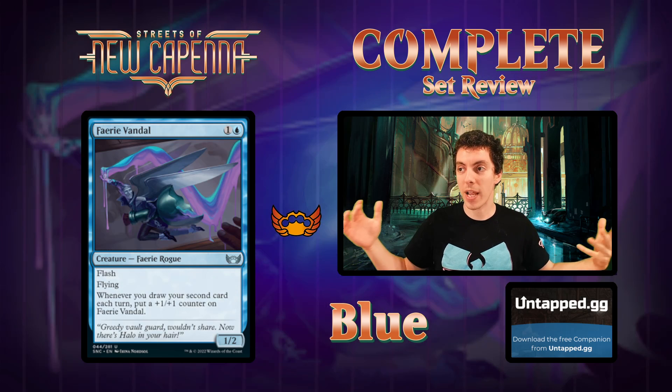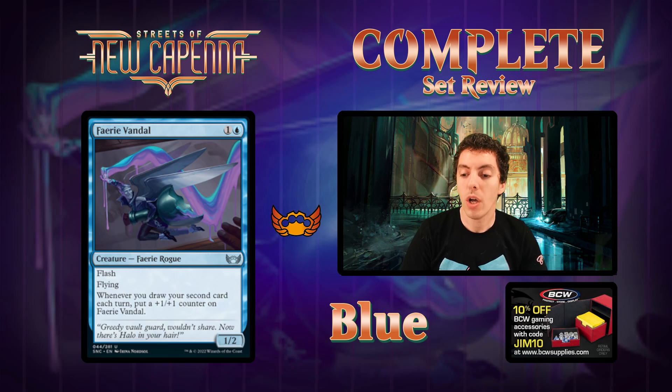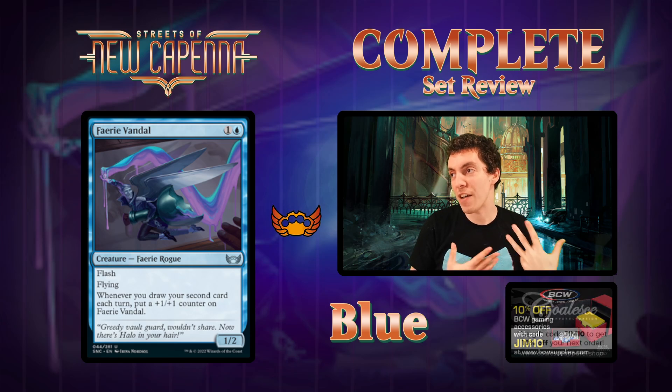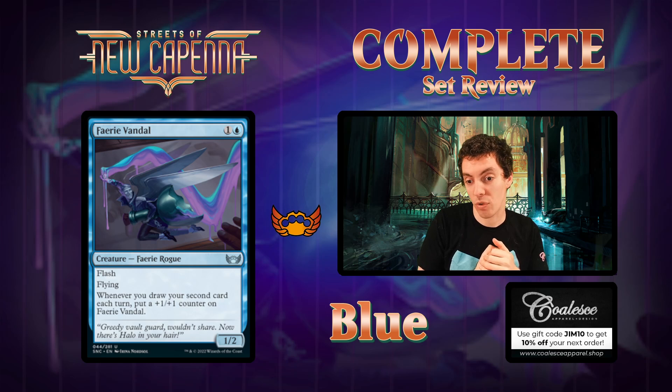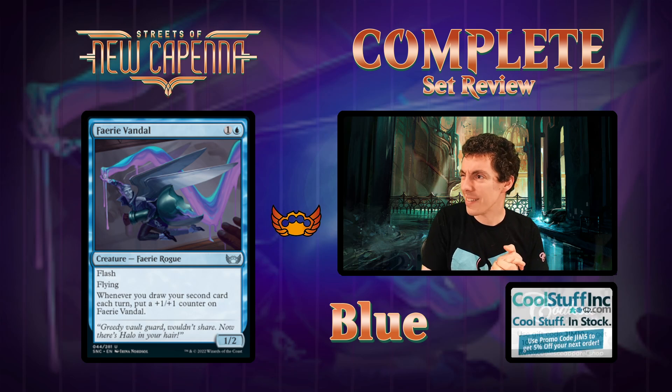Faerie Vandal - an Eldraine card hopping onto the city world here. Two mana for a 1/2 flash flying Faerie Rogue - whenever you draw your second card each turn, put a +1/+1 counter on this. This is a Connive payoff - do extra conniving, get one counter, and now you've got a 2/3 flyer for two, which is great. Very solid limited card. Constructed probably not - never really got there - but in limited, great card, like it a lot.